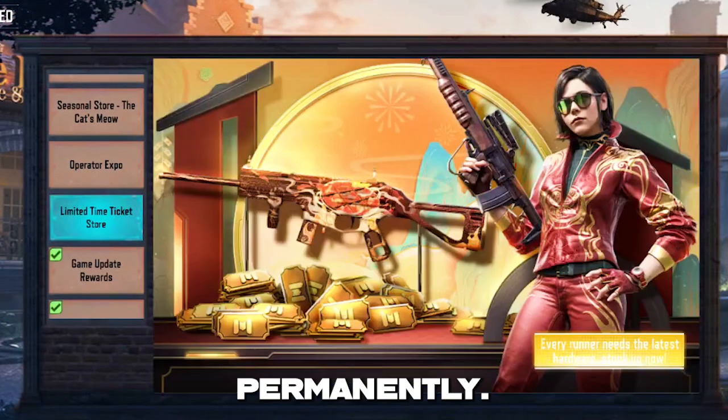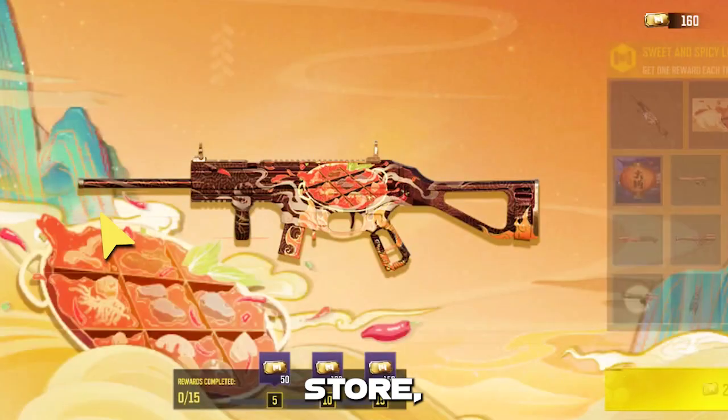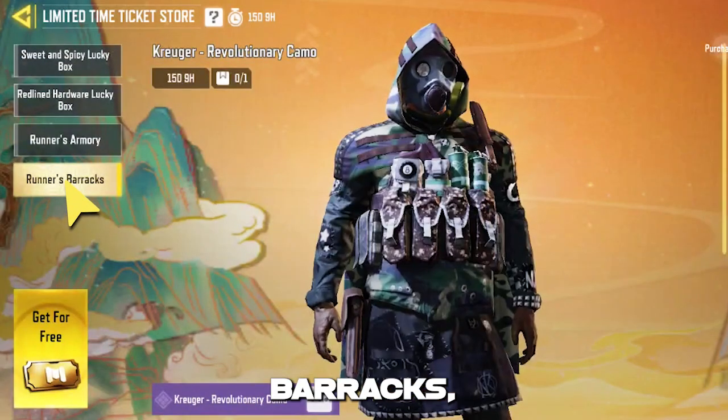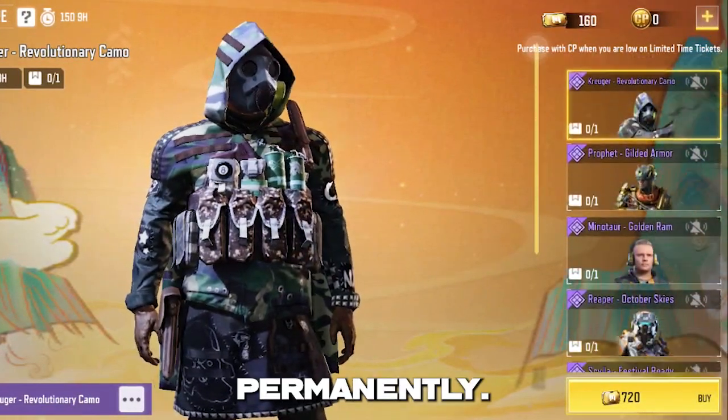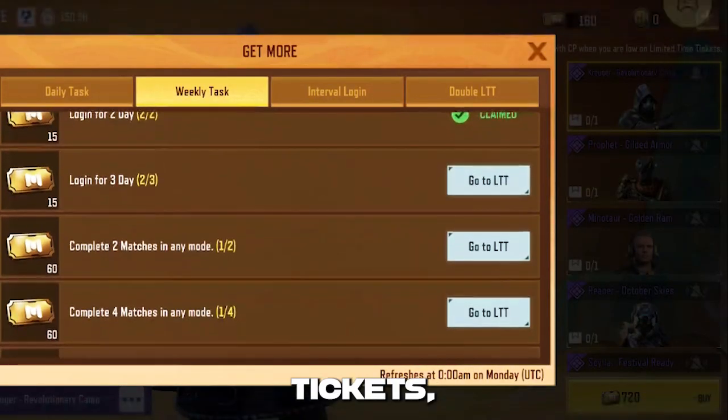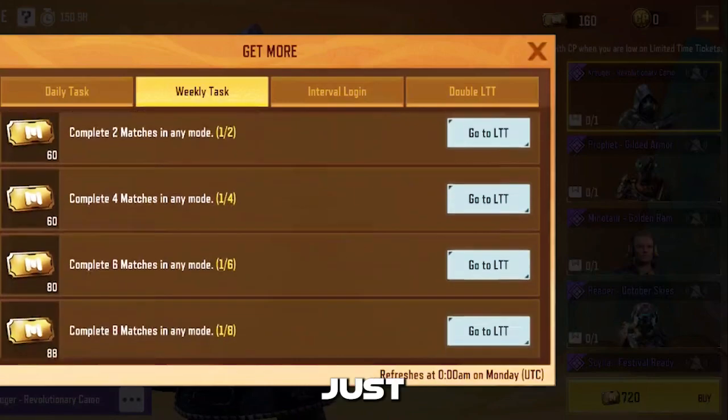To get any operator free permanently, you can click on the Limited Ticket Store, then Runner's Barracks, and here you can get them permanently. You can get any operator you want permanently by using the limited time tickets, which you can get very easily by just playing a few matches.